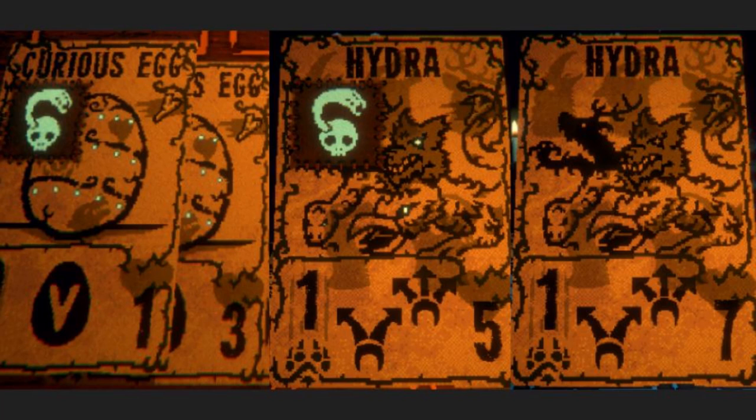In the most recent update, version 0.29, the Curious Egg slash Hydra received a huge buff: whenever you buff the Curious Egg itself — like at the Campfire or by giving it more sigils — these will now carry over onto the Hydra as well. Previously, any changes made to the Curious Egg would not stack onto the Hydra, but now they do, meaning you can make some really powerful Hydras.